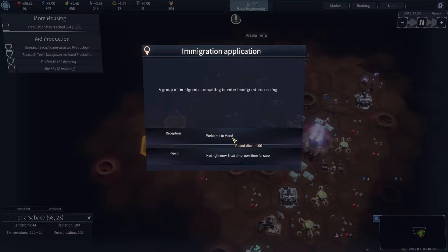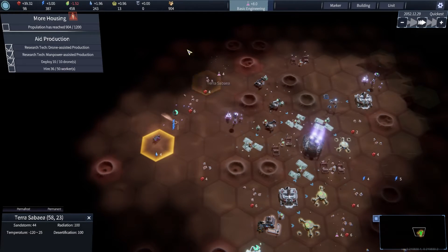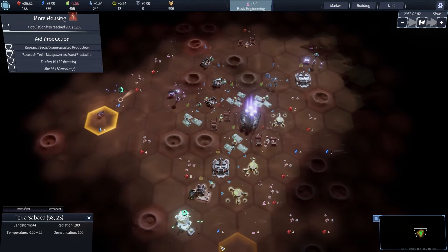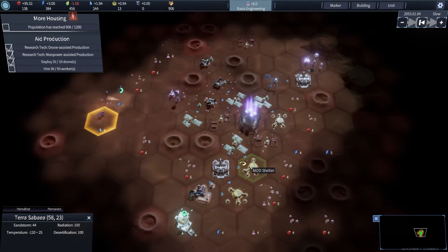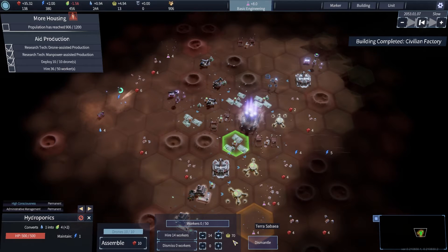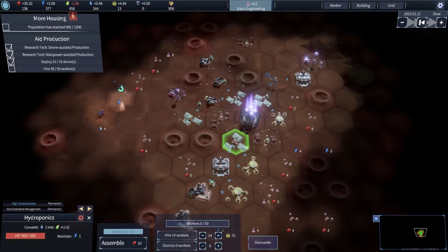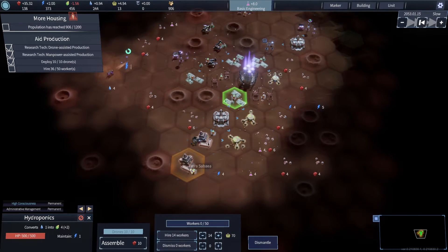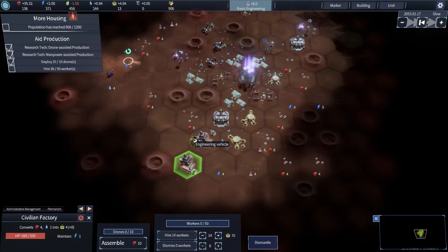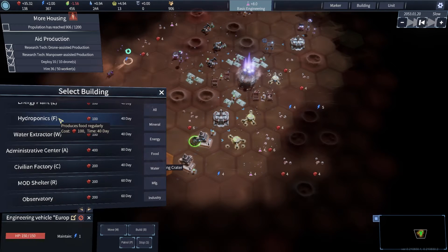A group of immigrants want to join — welcome to Mars, we need more people, always need more people. Food situation's a little bit grim. Construction complete. Dude, I am struggling on consumer goods. How's it going building down there? You've built a civilian factory, so that's cool. What we really need is more hydroponics.